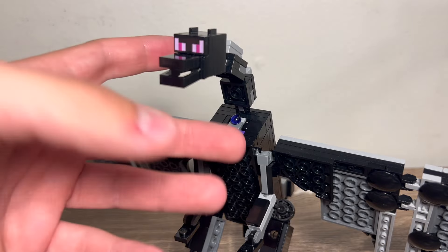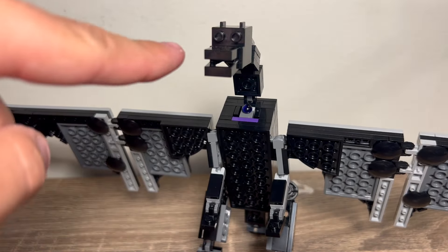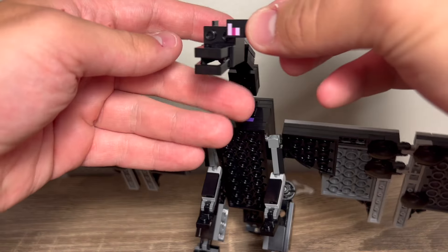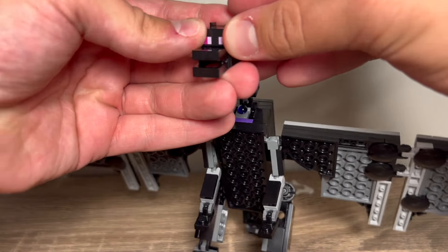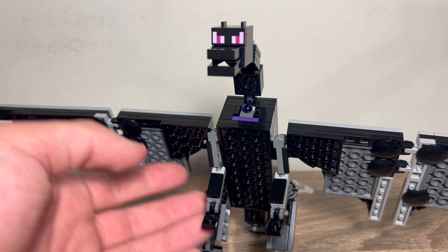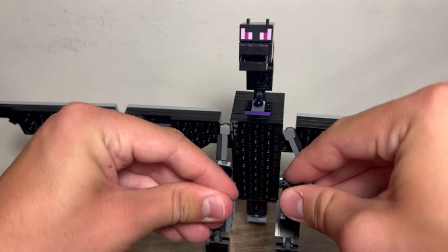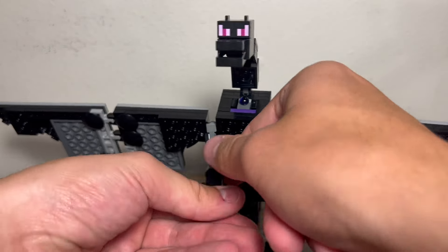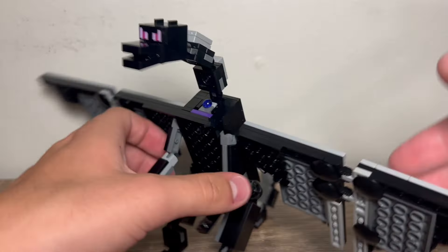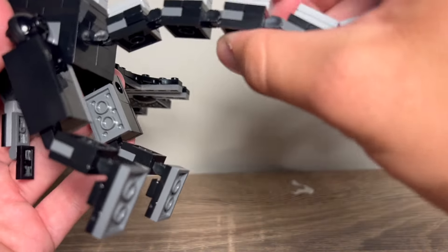Believe it or not, this is two pieces. If you take off that part, that is super cursed, but it is a reuse of a print from the small $20 Ender Dragon. We also have arms, which are on ball joints, except the hands are unratcheted — they work, and that's kind of how it was before. And then of course we have the tail, which is all connected via joints.